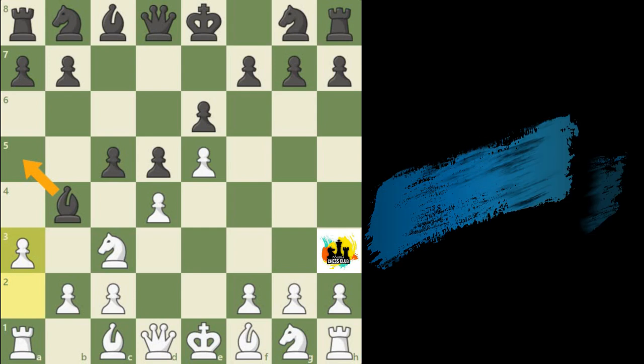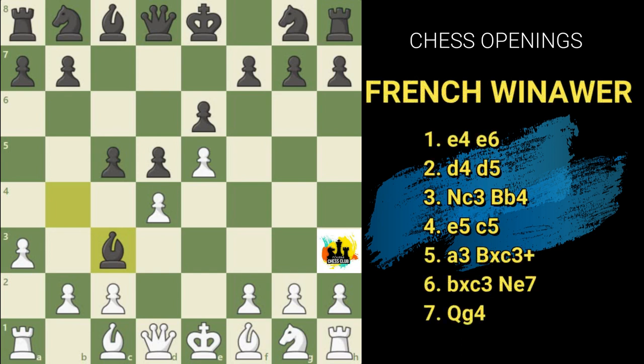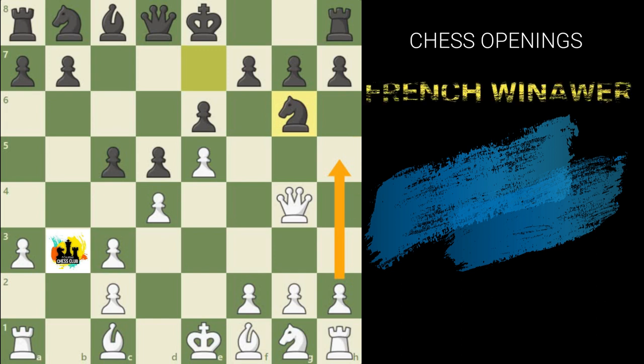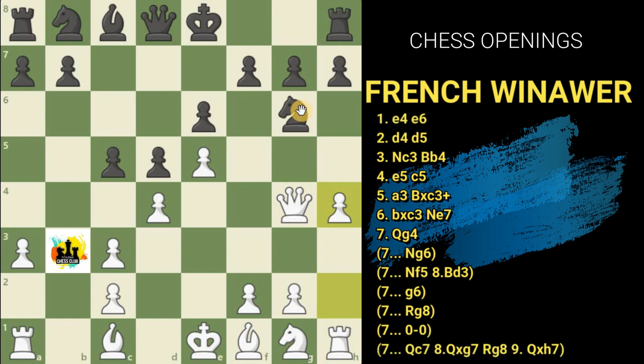Coming back to the position, black goes for the exchange: bishop×c3, which is not a check now. It's a forced move for white to take the black bishop with its pawn — b×c3. In response, black can think of kingside castling by moving the knight to e7. But white still has the option to attack the g7 pawn by placing the queen on g4. Black has variations to defend g7: placing knight g6 is not a good move because white can threaten the knight with the h-pawn by pushing to h4 and then h5.